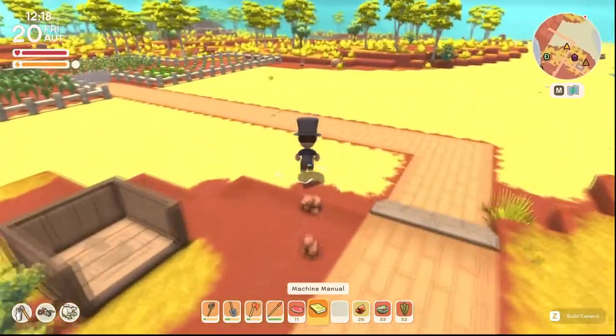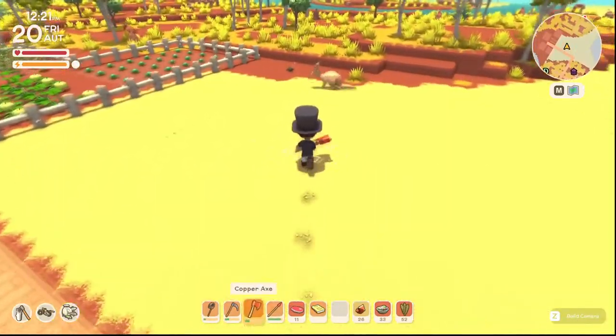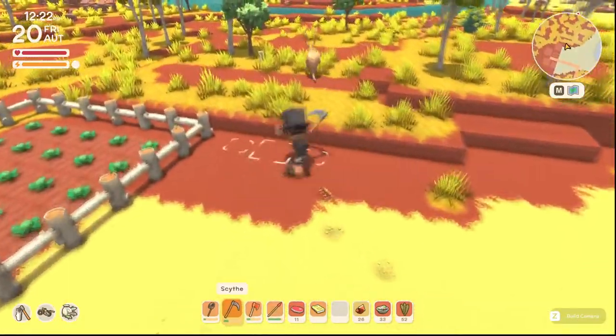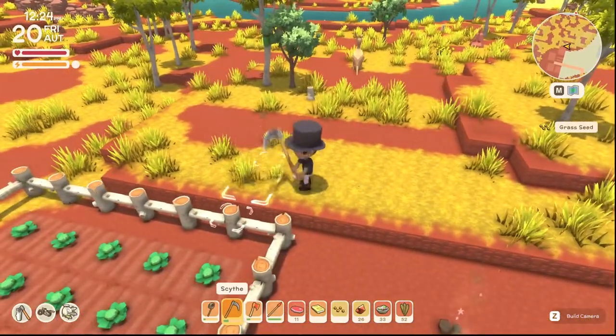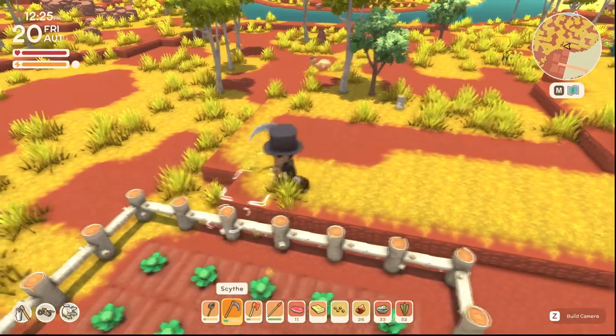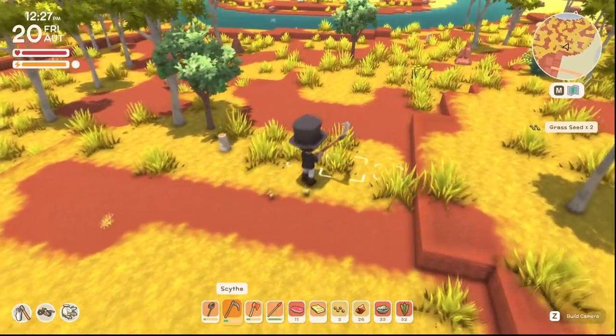And if you need to get more grass seeds, get yourself a scythe and go up to this grass. Spend a little time in your day cutting down all this grass. You'll get grass seeds there — I just got one there. But they don't come up every time; usually more often than I'm getting them now. There we go, there's two right there.